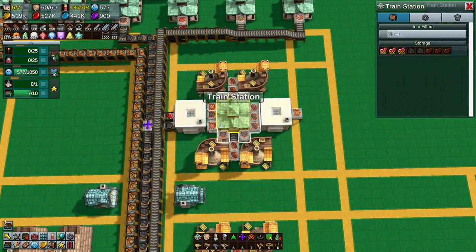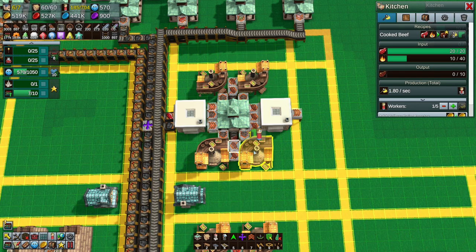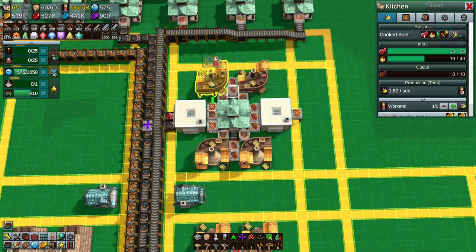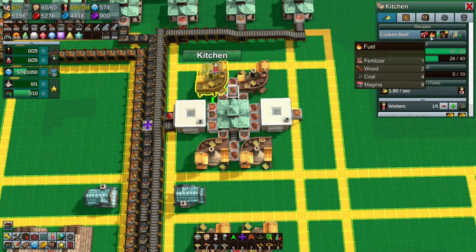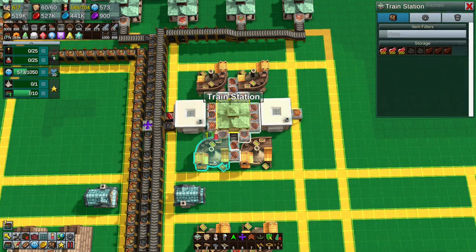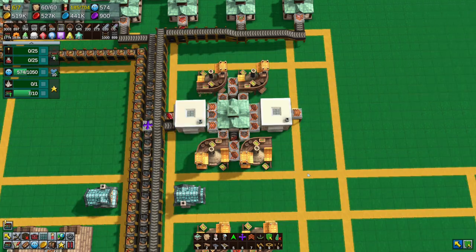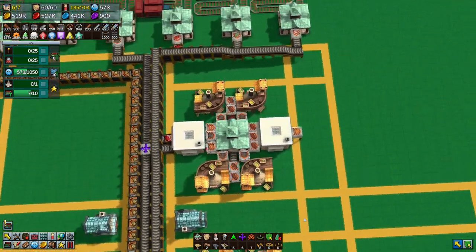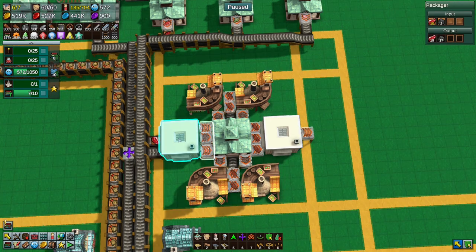If I unpause the game and let this go for a minute, coal comes in and gets round-robined - one, one, one, one to the bottom - and all of these get their fuel. You have to remember one coal is worth four fuel, so one output here means a single coal coming in gets at least one each. It's easily distributed and we won't have to change that later on if we get to items that require much more fuel usage.